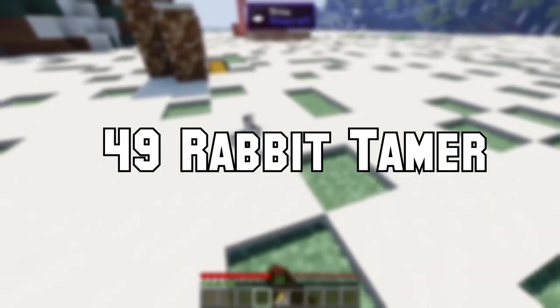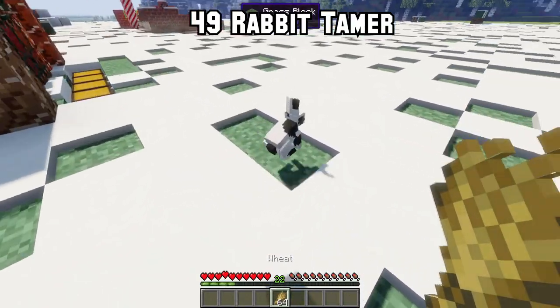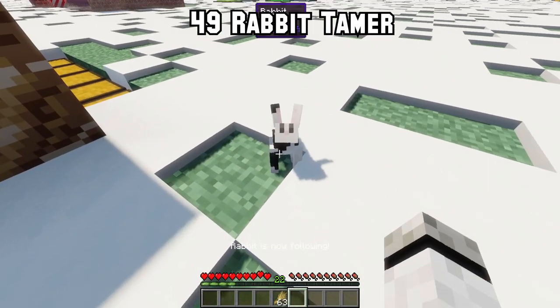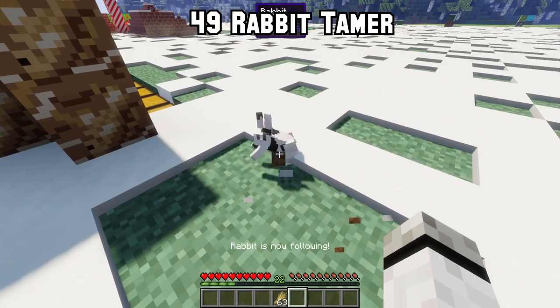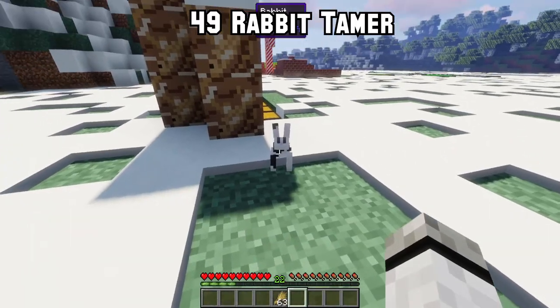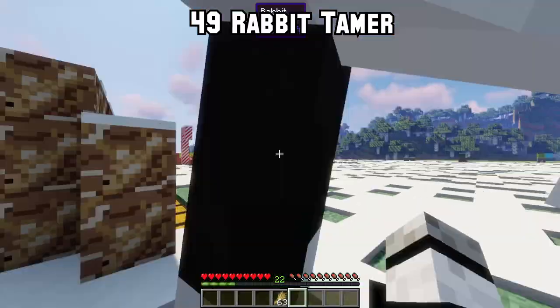Number 49: Are you a rabbit fan sad that you can't tame those fluffy animals? With Rabbit Tamer your dream can come true. Just feed it weed and it will be yours. With a right-click you can choose between stay or follow, and with a sneak-click you can even put it on your head.